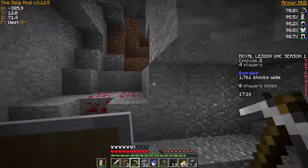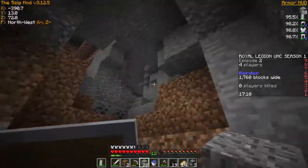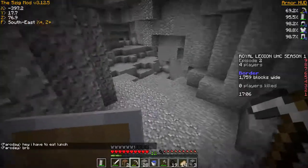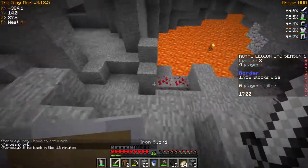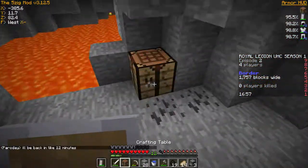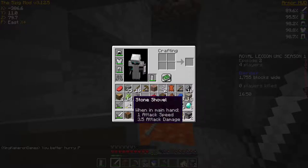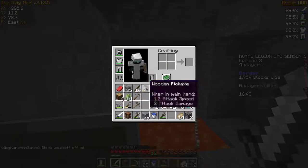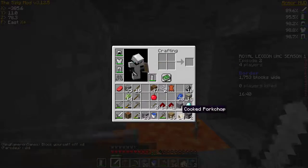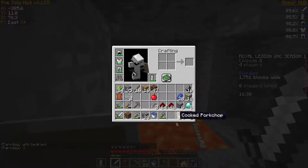For eight diamonds we can get an enchantment table, and we can get a diamond axe — lovely. I need to smelt the iron that I currently have, and the gold as well, and I need to get rid of some junk and organize my inventory a little bit. I need a bow though — I need to keep this. That's all the iron done.